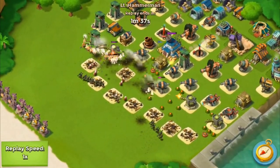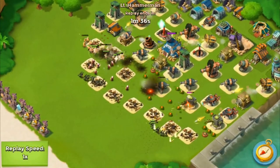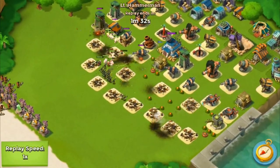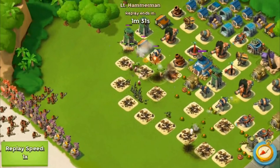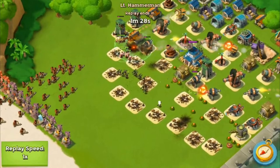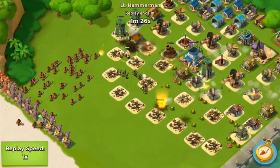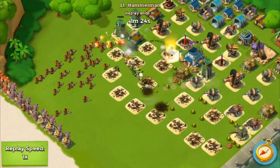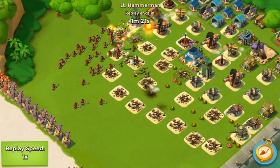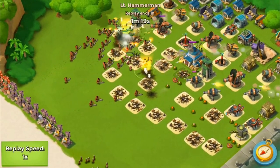The Warriors are tanking for the Zookas. By the time the Heavies come in — Heavies is his third wave — the Zookas almost have a clear path to the HQ. That's gonna be a pain right there. The base is just getting destroyed here.